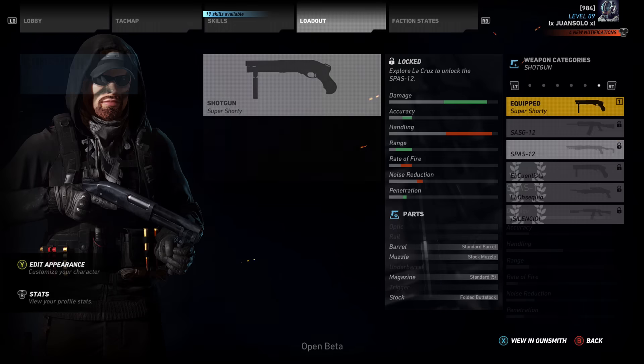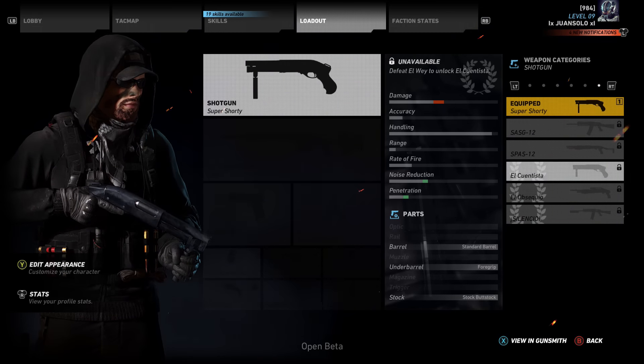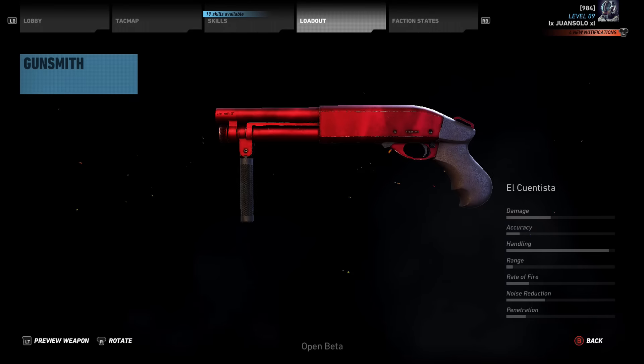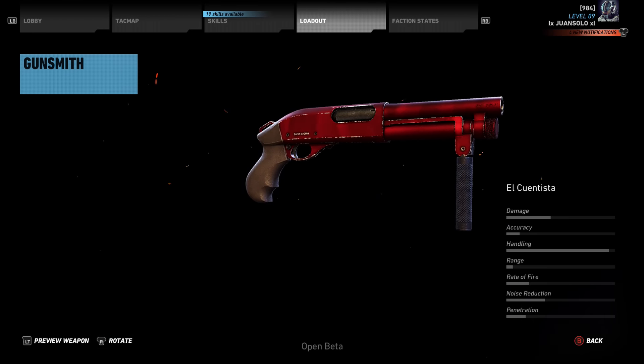Next up we have basically the variant, which is the El Conquista — basically the variant of the Super Shorty — and it's pretty much the same across the board for handling and everything. The stats are the same except it's just red with black grips.